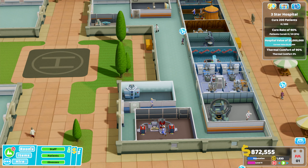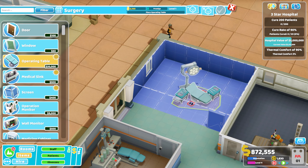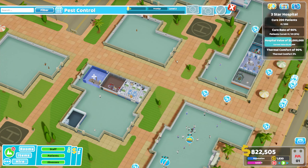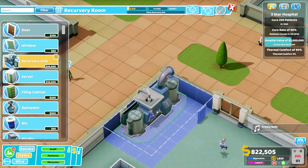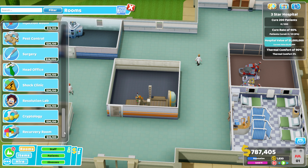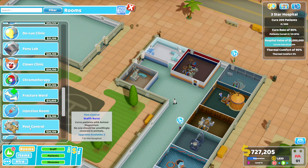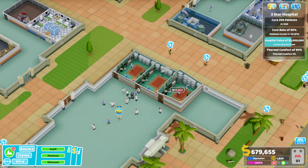We want this to be just a corridor of treatment rooms - not bothered about putting any diagnosis in here. Anyone coming in here is genuinely just coming for treatments and it's the last stage of their stay. I'm going to move a few things around and have two treatment rooms including a recovery room and our resolution lab in this section. I always like to get to this stage, buy all the rooms and expand as much as possible, then have a nice reset for pushing for the three-star objective.